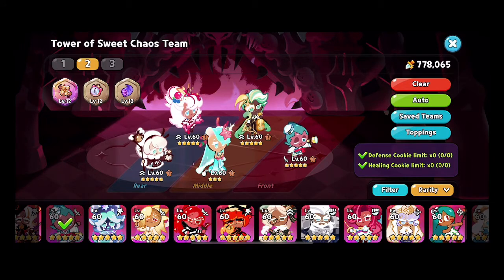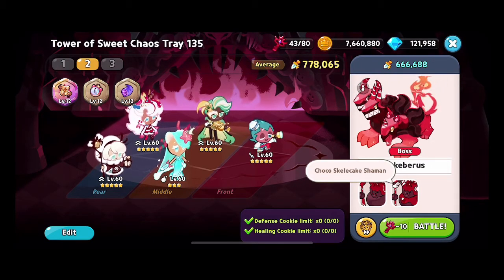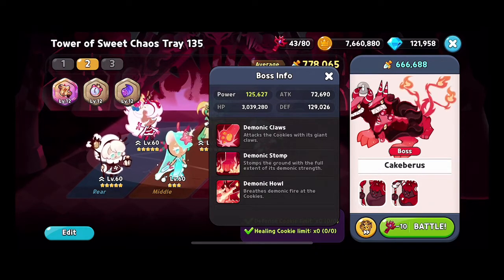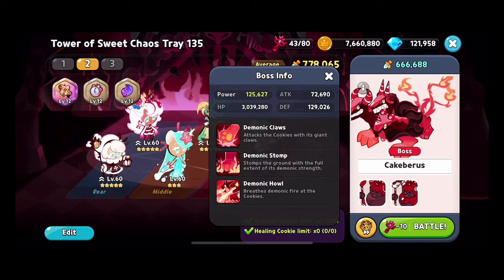With the old team I put a lot of emphasis on out-healing and out-defending the incoming damage. The grunts and shamans deal a lot of damage to the mid row, so your mid row is going to get hurt the most. The boss has demonic claws, stomps, and howls — lots of powerful attacks. He has 3.0 million health and over 129,000 defense, so you might want to use Dark Chocolate — not Dark Cacao, I get them mixed up — for the defense reduction. If you don't have Dark Chocolate and you're early in the game, Princess Cookie works similarly, just at a lower rate.